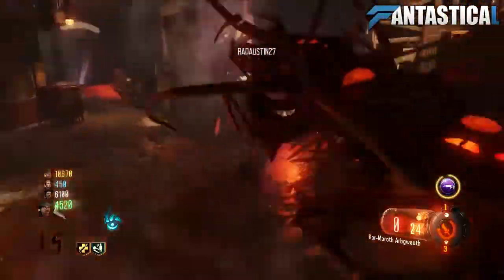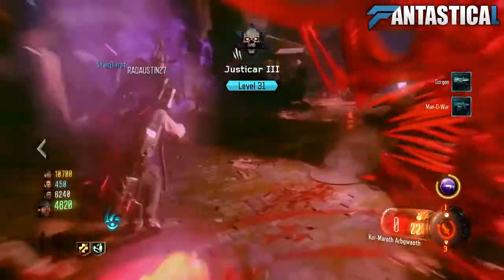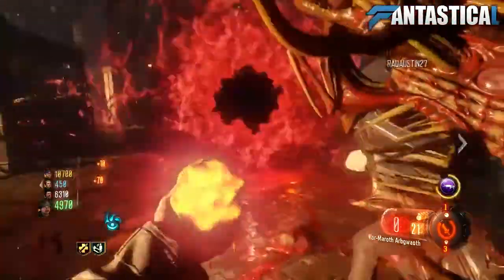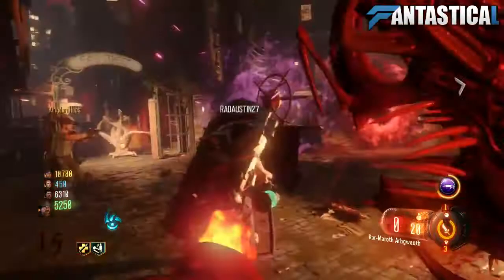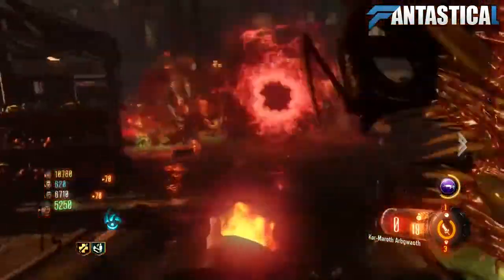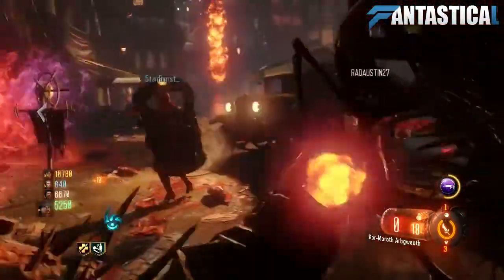My name is Fantastical and today I'm going to be showing you guys how to pack a punch the Apothecan Servant legitimately, meaning no pack a punch glitch whatsoever. So far this is the only method I've seen on how you can actually upgrade the wonder weapon. I just posted a video on a step that I originally thought could potentially be the first step of getting it, however I'm pretty sure that's like a little mini game type easter egg similar to the Margwa heads.